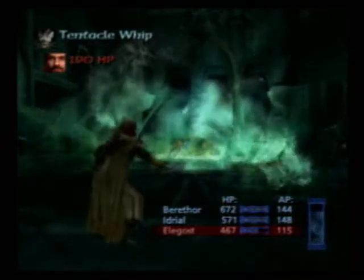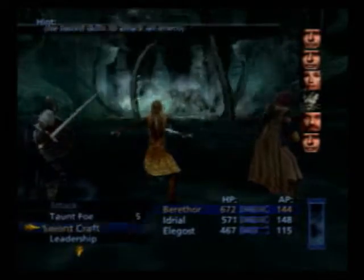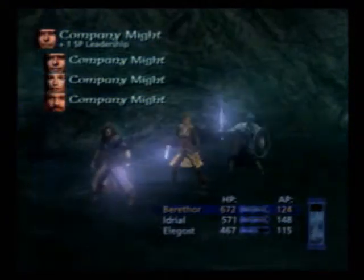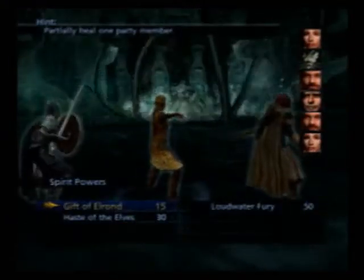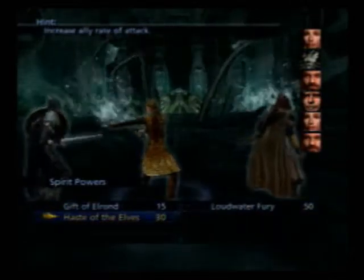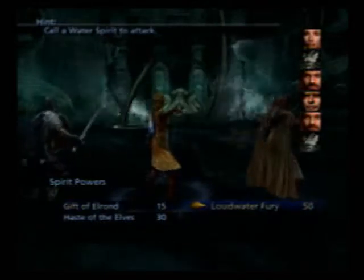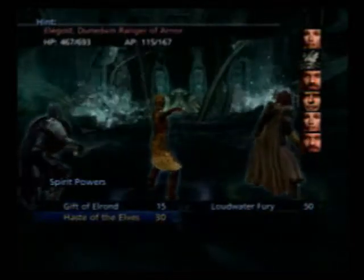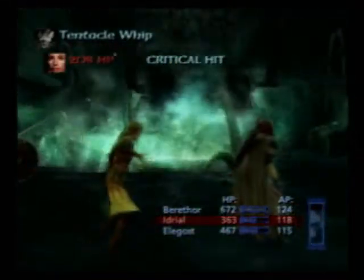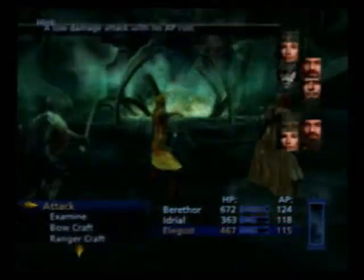It got lucky and hit Elagost with its tentacle whip. There's not really a reason to taunt it — I don't think it has any status moves. Should I use Wild Water Fury or another Haste of the Elves? I could use Haste of the Elves on myself. It's going after Ridgerill now, and I got a bloody critical hit. That's bullcrap.